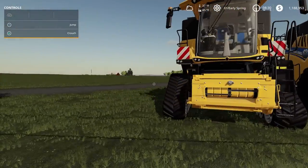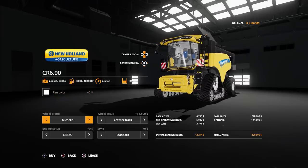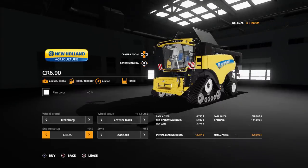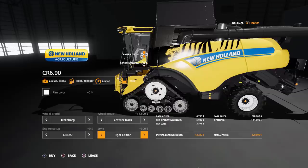Top speed is 24 miles an hour. Let's go see it in the store. Go over to Harvesters, all the way to the end — there it is right there, $228,000. Options: you have rim color of any choice, Trail, Michelin, crawler track or standard. Engines: the CR690 is 333 horsepower; the CR790 is an extra $10,500 at 449 horsepower; the CR890 is $18,500 extra at 517 horsepower; and the CR980 is an extra $20,500 at 531 horsepower. Then you have Standard, Revolution Edition — which says twin motor — and the Tiger Edition.